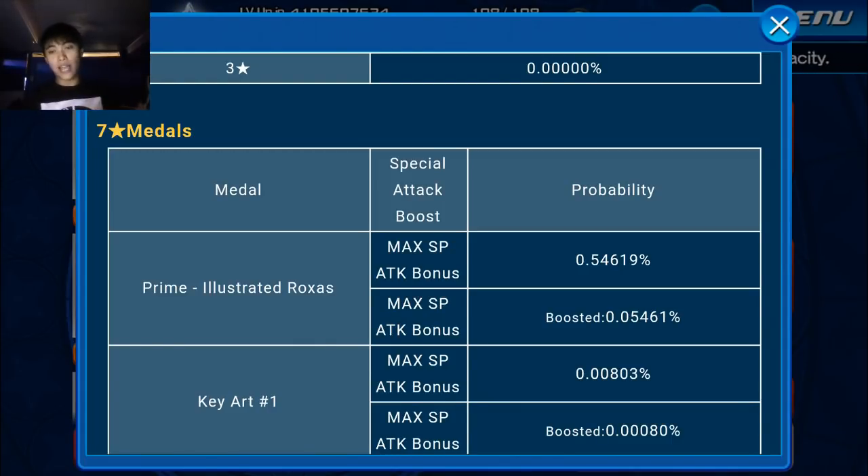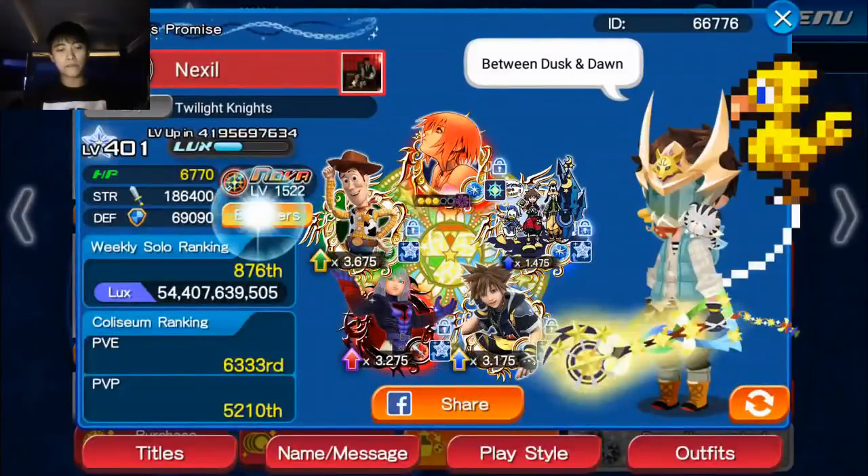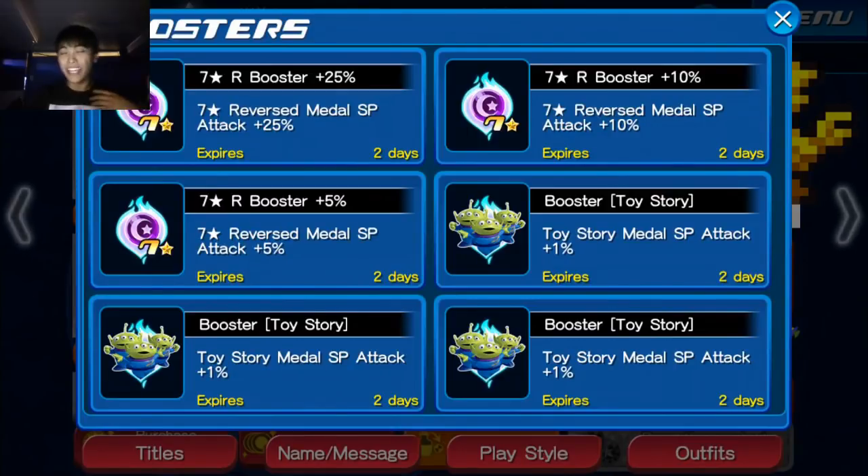One thing to note about this medal is that for the last two days — which is relevant for PvP — it gets the 7-star reverse booster, giving an extra plus 40%, bringing it up to almost a little bit higher than a Tier 6 medal. Diamond Dust is in the PvP pool right now, and to have this thing get even more strength on top: it gets plus 80% from itself, plus 40% from the booster, starting at 150%, bringing it up to 270% special attack bonus. That is honestly ridiculous — prospectively what Tier 10 is going to be for us.